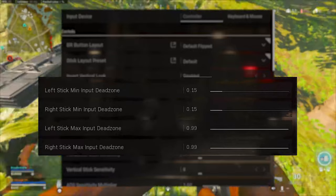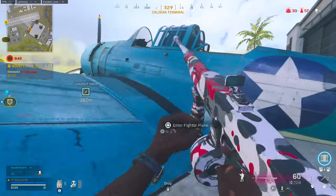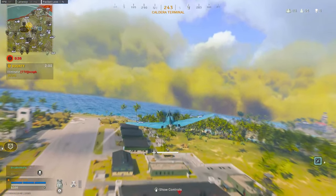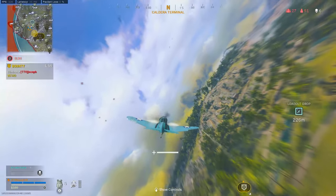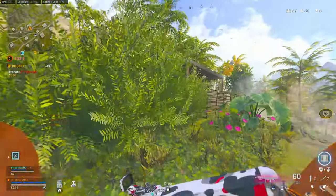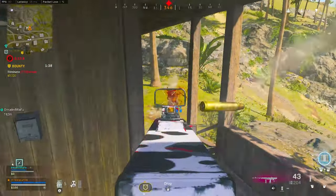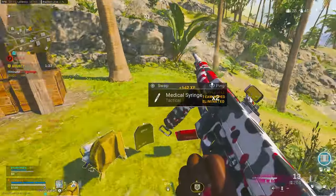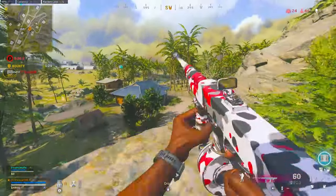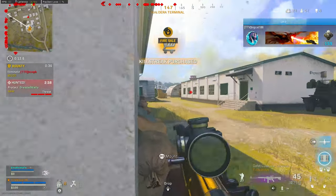Tip number two: change your controller dead zone. Don't copy what you see on screen. I use a program called DS4 Windows which lets me set an anti-dead zone of 0.15, countering the in-game dead zone so I effectively have zero, and then I set the regular dead zone inside the program to 0.03. For everyone using a controller on console or PC without DS4 Windows, I recommend anywhere between a 0.03 to 0.05 dead zone. Fix your dead zone so you have no analog stick drift when you're not moving — that's the proper way to do it.